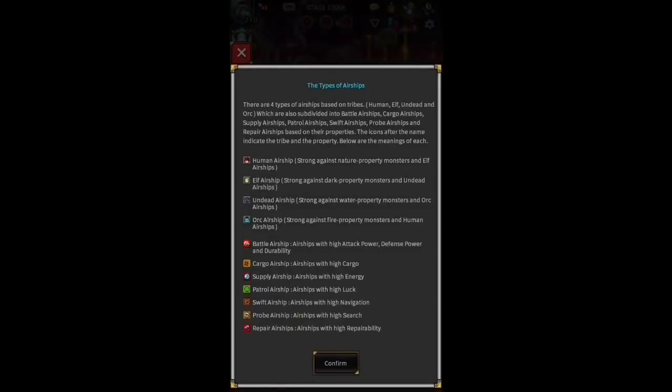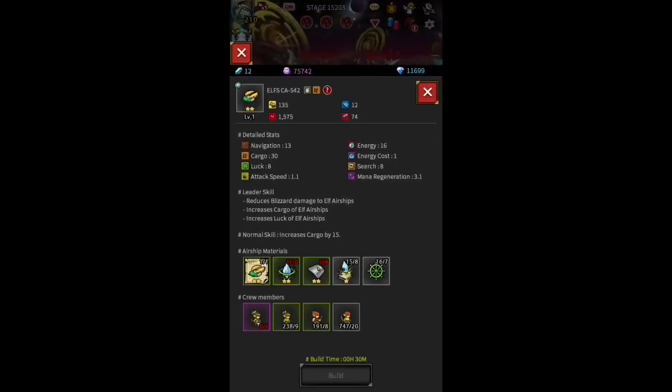If you'd like, you can buy a dock which enables you to build more than one ship at a time. As far as I can see, getting the materials for those ships takes a long time, so you don't really need more than one dock for now — it's not something you really need to worry about.